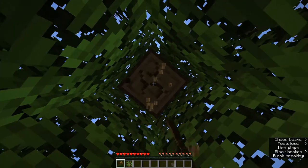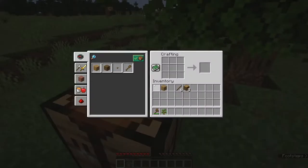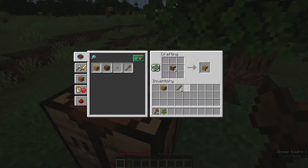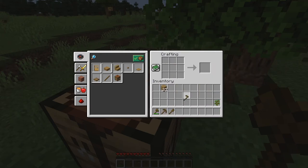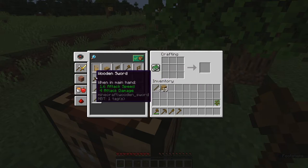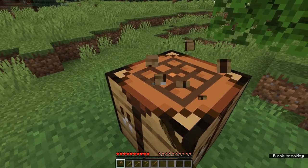Wood tools are very entry level, so they're very slow and have low durability. The upgrade from wood tools is going to be stone, then from there to iron, and then from iron to diamond. Technically you can make tools out of gold, but they have very low durability so it's not really worth it. So let's go ahead and craft up a full set of tools. We need a pickaxe, a shovel, and a hoe. We'll make another set of sticks and make ourselves a sword, just in case we do need to fight. Then we'll pick this up.